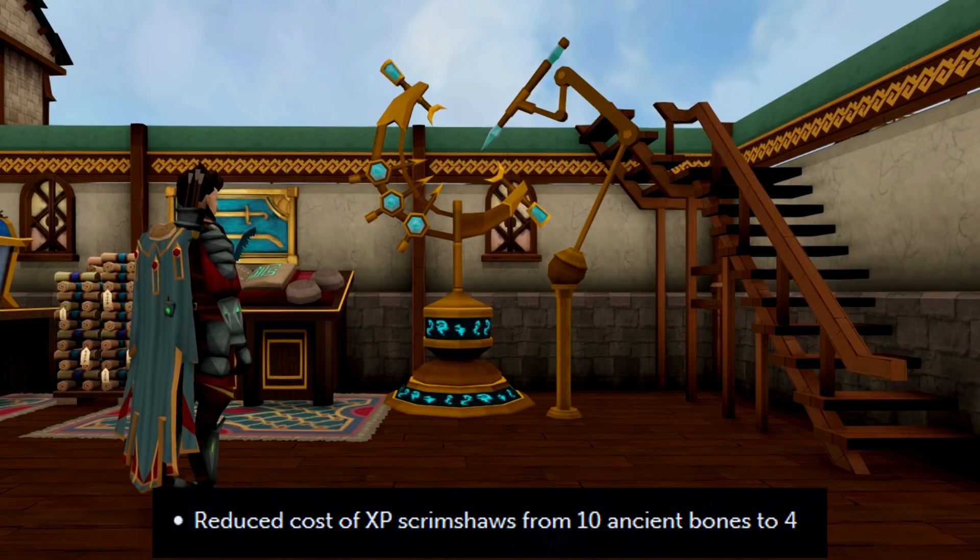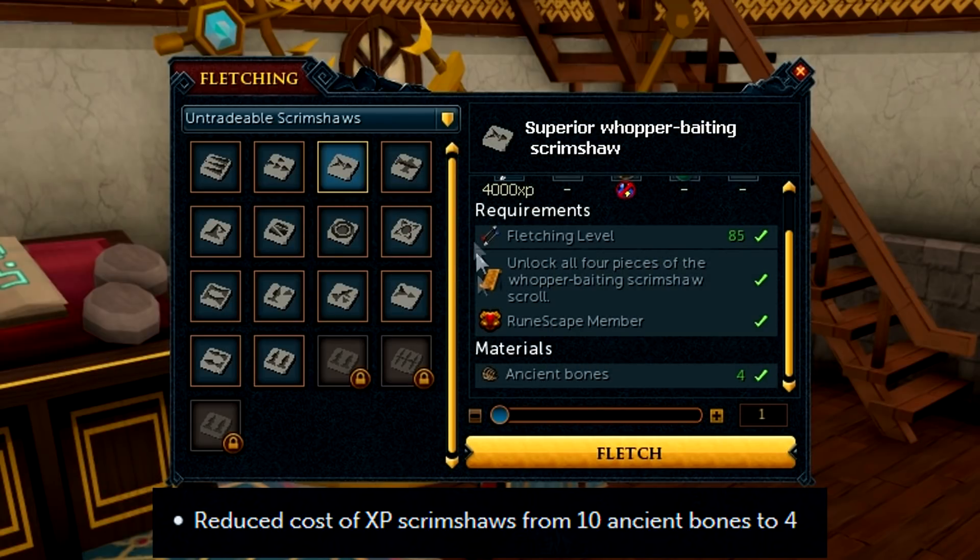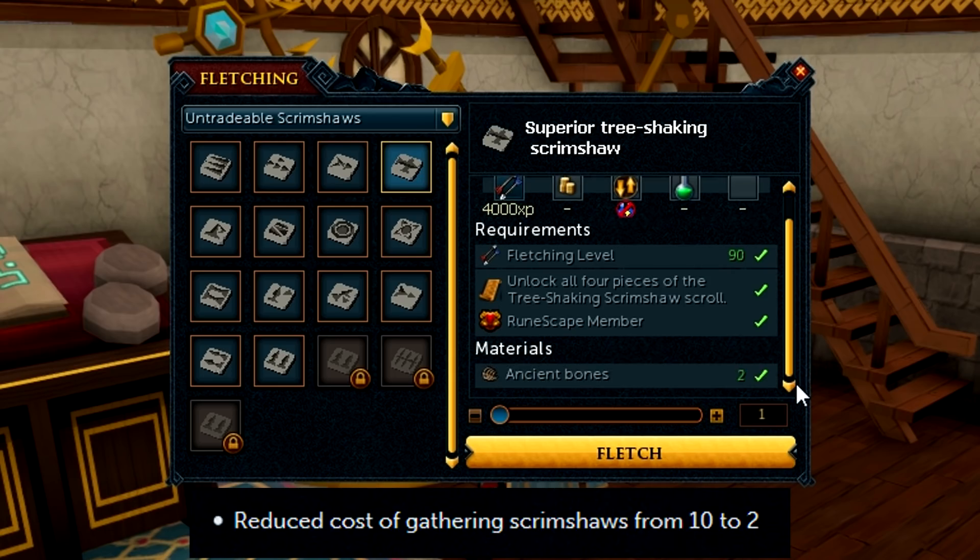We've reduced the amount of ancient bones needed to make XP and gathering scrimshaws. Originally they both took 10 ancient bones to make, but now XP scrimshaws require 4, and gathering scrimshaws require 2.